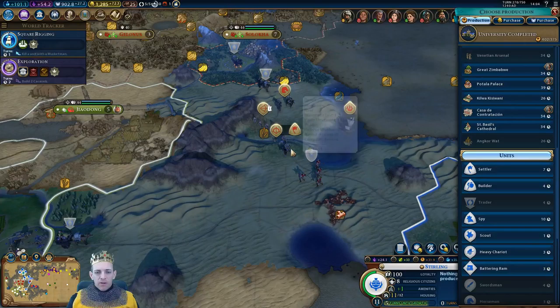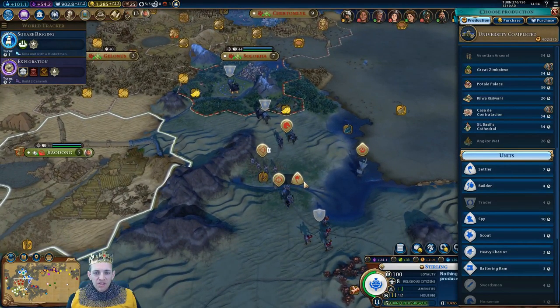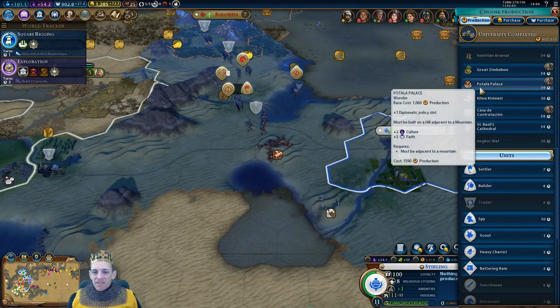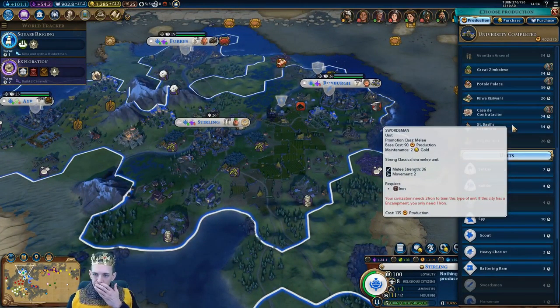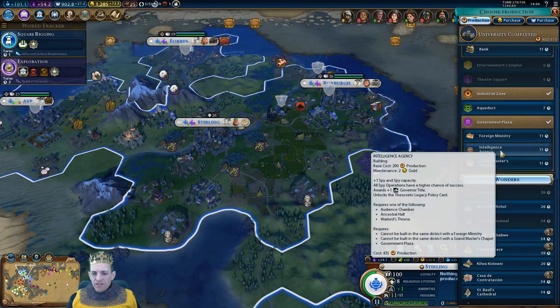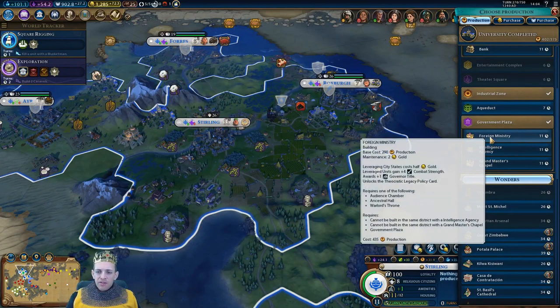Someone's facing a siege. Library done — that's great. Can I go and put a builder down there of my own? That's the spot you want to settle ideally — or even there. That's too close. That would be okay — that would be really good. I reckon that's where she wants to settle and I'm blocking her. Well, I'm happy to block her.